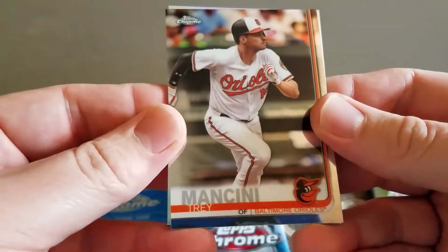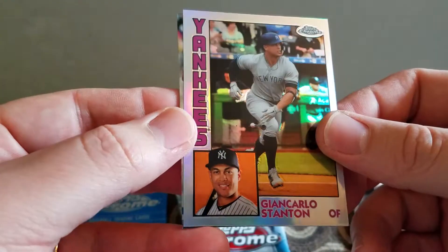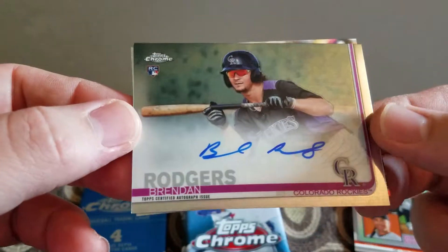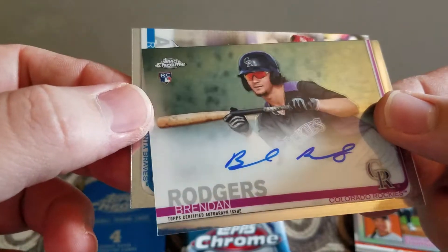I have a Trey Mancini. I have a Stanton 84 throwback — ooh, an auto! Nice. A Brandon Rogers — I think that's a good one. And an Acuna.